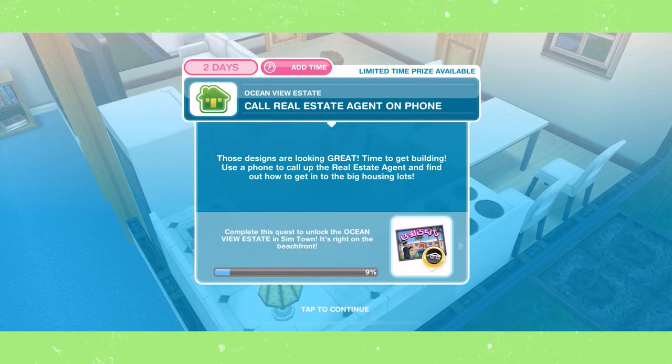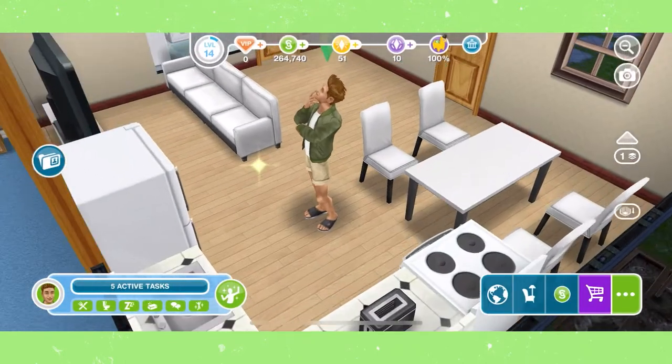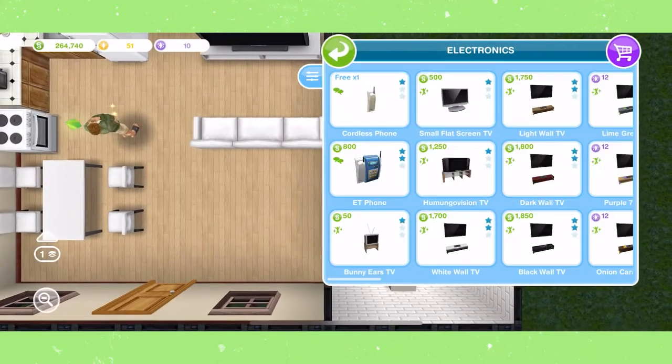Call real estate agent on phone. You can find this option on a phone that you can find in the electronics section of the home store.